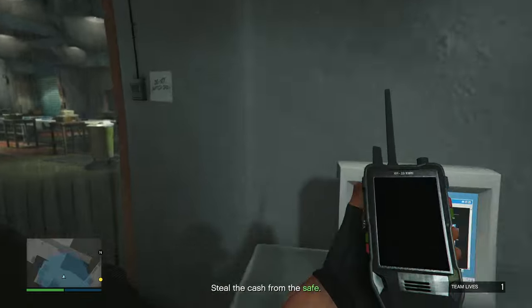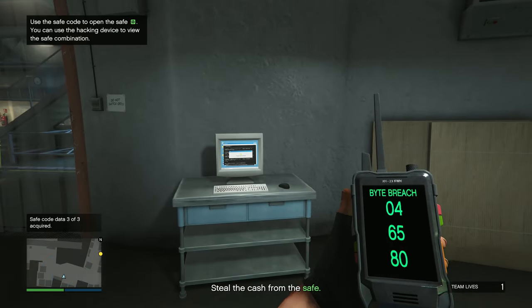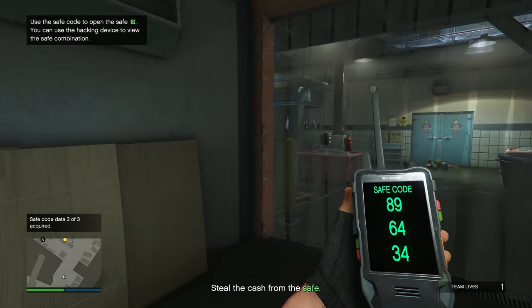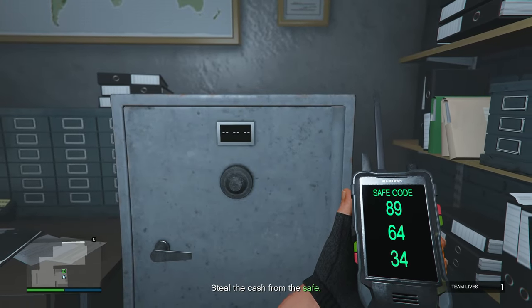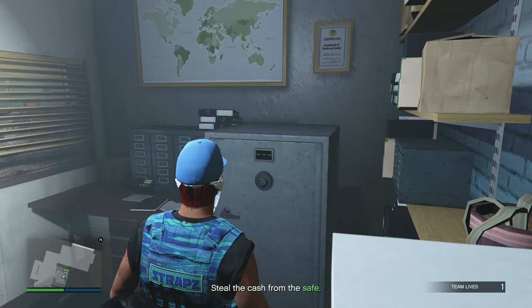And then once you've hacked three computers, the hacking device will give you the safe code. To do this, you put the codes from the top to the bottom. For the one here, it'll be 89, 64, then 34.